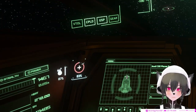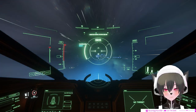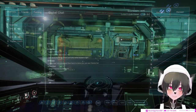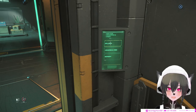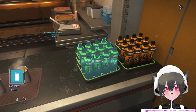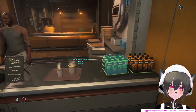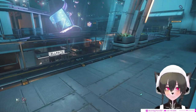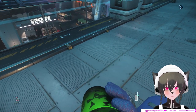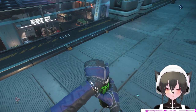In Star Citizen we have thirst and hunger. Let's say your character is thirsty on a journey — you get to a station to get a drink, land on the station, go to the galleria and the food court, and grab a bottle of water. In a normal game this usually either gets consumed instantly or you put it in your inventory, but in Star Citizen you can start drinking the water and there's a percentage bar showing how much water is left in the bottle.